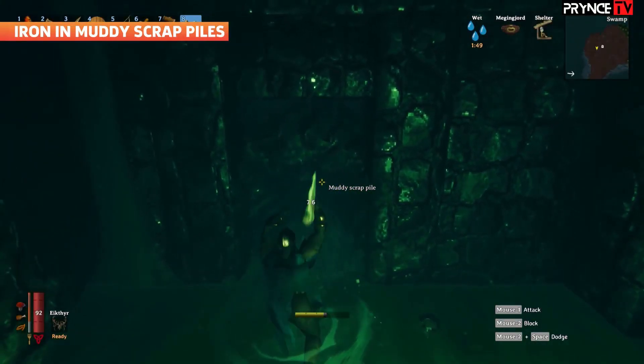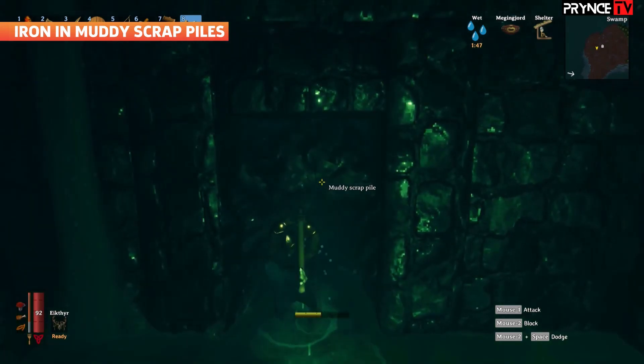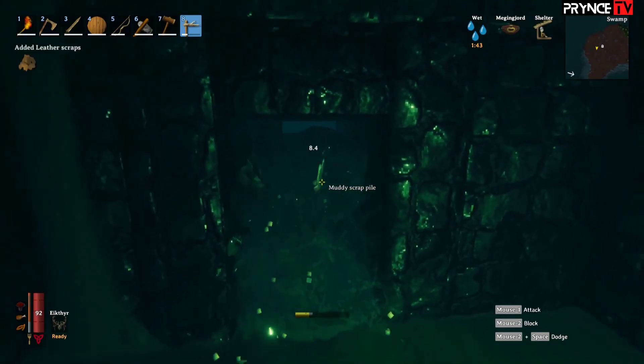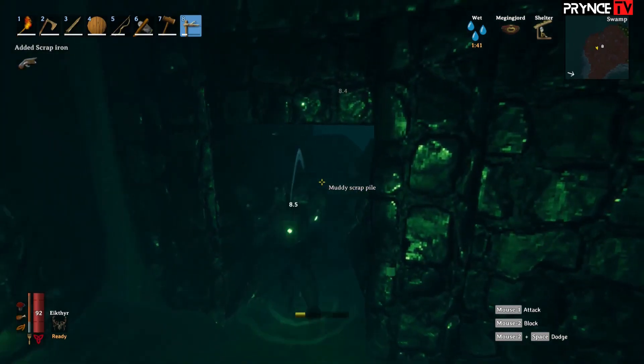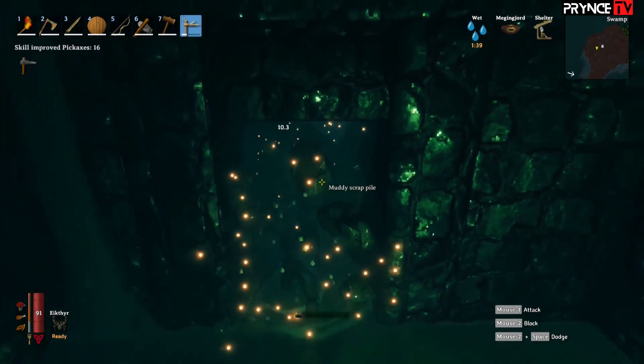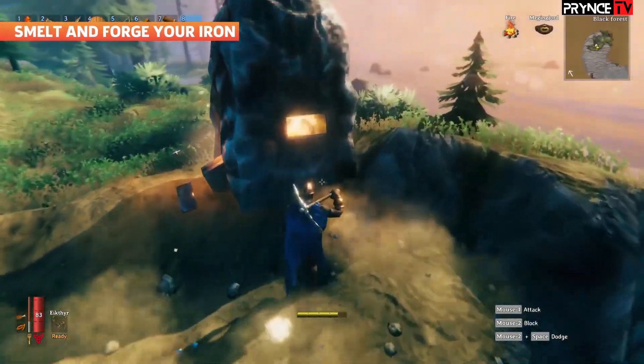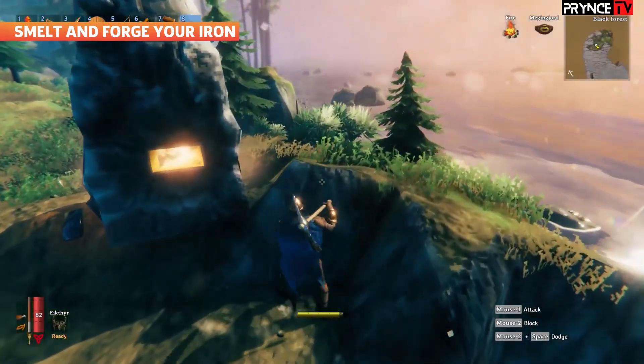You'll find Scrap Iron in two locations within Sunken Crypts: first, in the various chests scattered throughout these dungeons, and second, in muddy Scrap Piles. The latter are big black piles of goo in Sunken Crypts, usually blocking doorways. You can smash through them with your pickaxe, although you'll find that the Hard Antler pickaxe will require fairly regular repairs as you go.